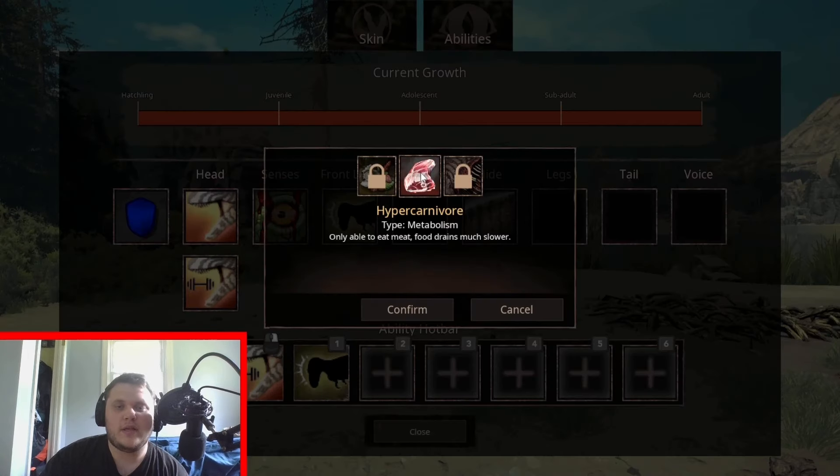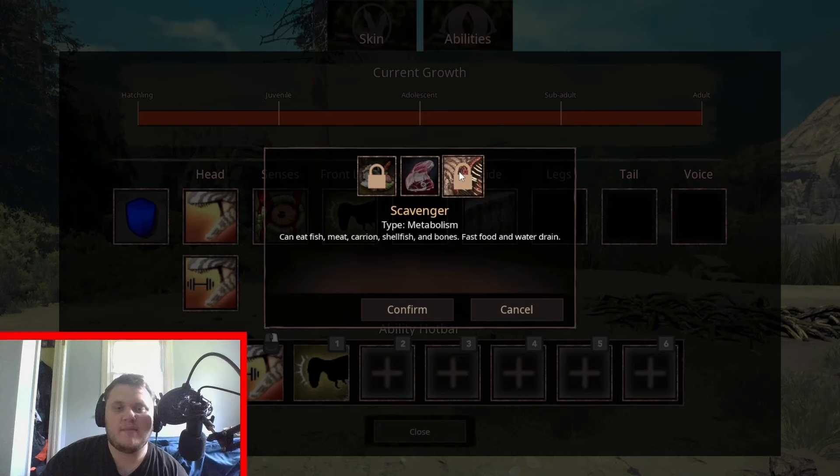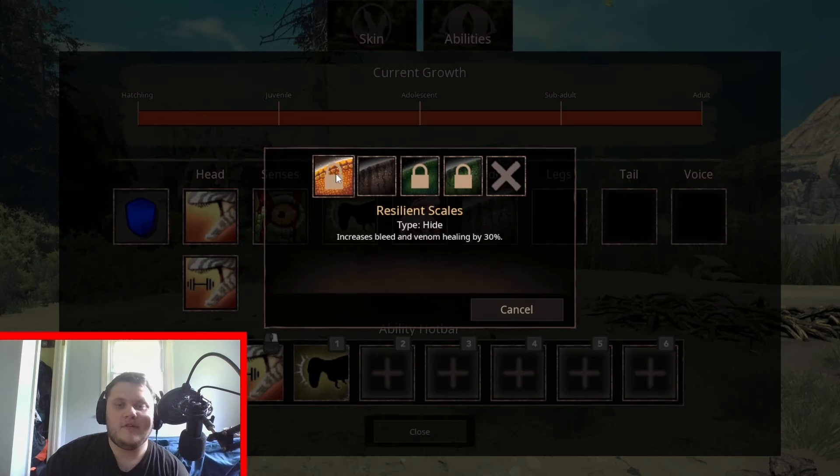We'll obviously be checking out the animations for all of these. Metabolism options include hyper carnivore — only able to eat meat but food drains slower — sugar tooth, which adds fruits and roots, and scavenger, which can eat fish, meat, carrion, shells, bones, and more. Resilient scales increases bleed and venom healing by 30% and reduces knockback received by 50%. Slick scales makes bucking while being carried drain enemy stamina 30% faster.